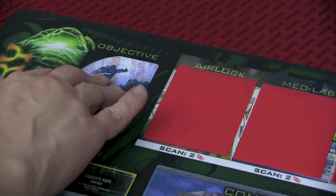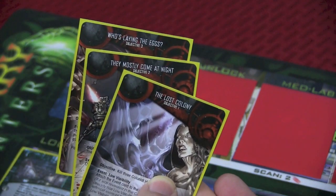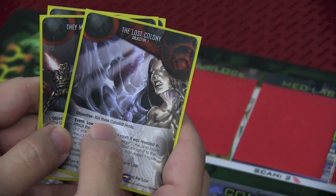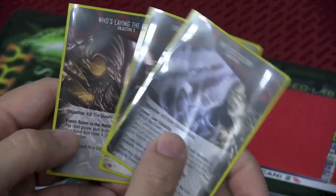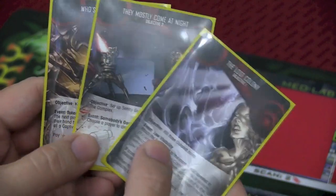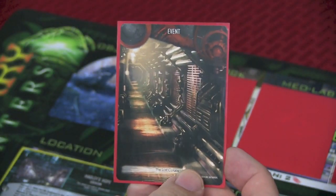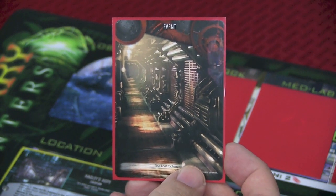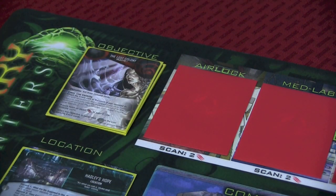To gain victory in this game, we have objective cards. They look like this — The Lost Colony, They Mostly Come at Night, and Who's Laying the Eggs? — and they apply directly to the movie scenario you are playing. They all have separate objectives you have to achieve in order. Here, we have to kill three colonist hosts, set up guns in two rooms of the complex, and kill the queen. Each of these cards also has a particularly nasty event. The way those are activated is via the hive deck — pulling an event will trigger individual items on whatever objective you are currently trying to achieve. Completed objectives go underneath this pile.